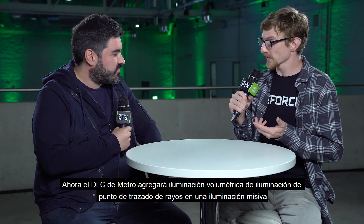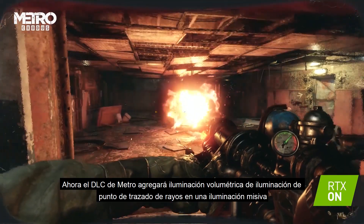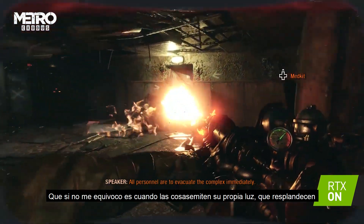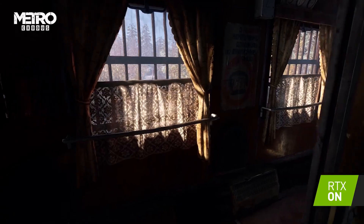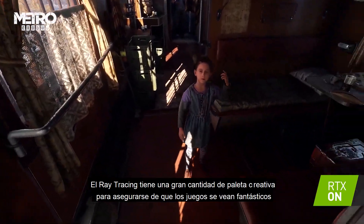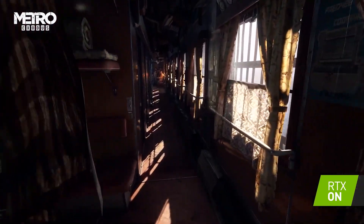The Metro DLC is going to add ray traced point lighting, volumetric lighting, and emissive lighting — which is when things emit their own light, like a glowing effect. And the really nice thing is that as those objects move around, the lighting dynamically shifts. What we're seeing here is how ray tracing gives developers a larger creative palette to make sure games look just fantastic.